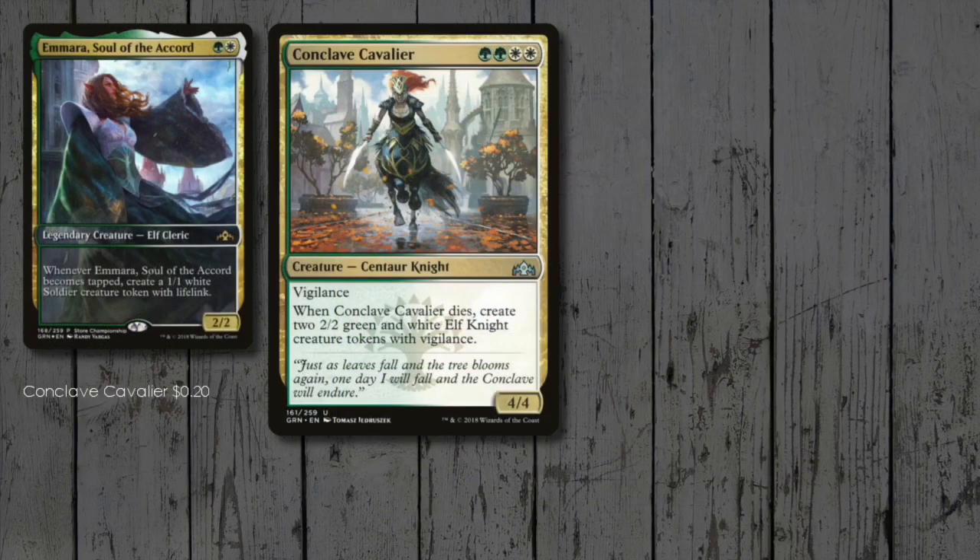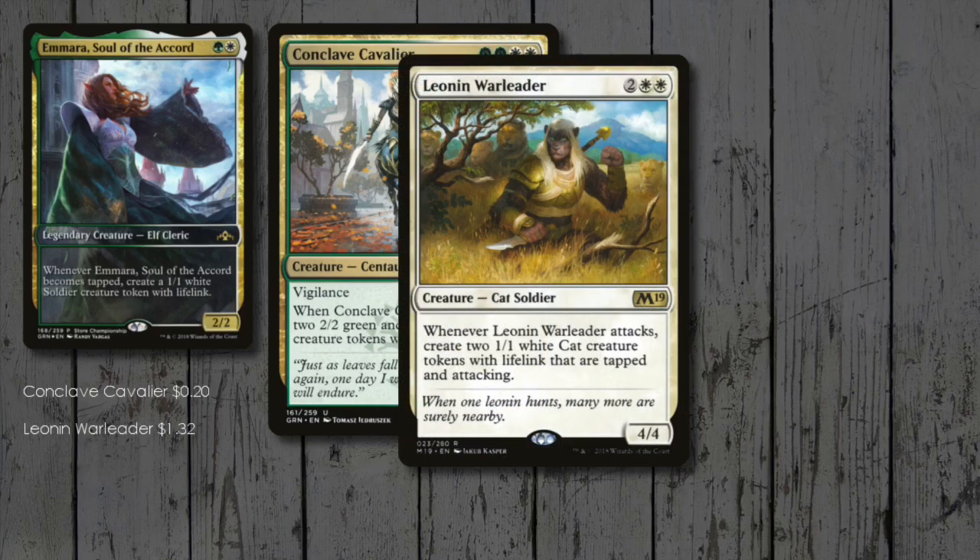Starting out with some more token generators: Conclave Cavalier is a vigilant 4/4 who brings a 2/2 knight along for the ride when it dies. Luronian War Leader creates 2 lifelinking cats each time it attacks.